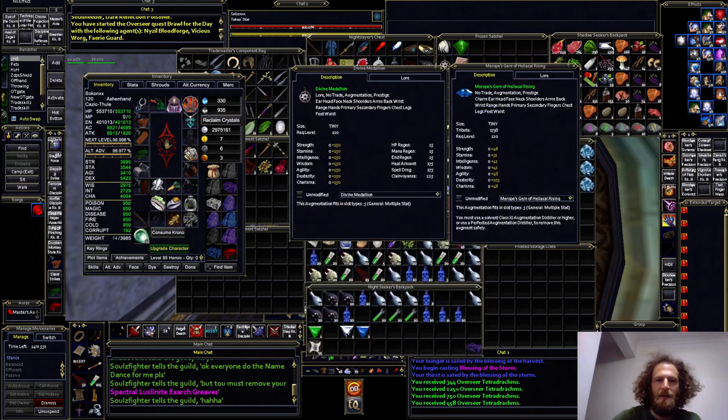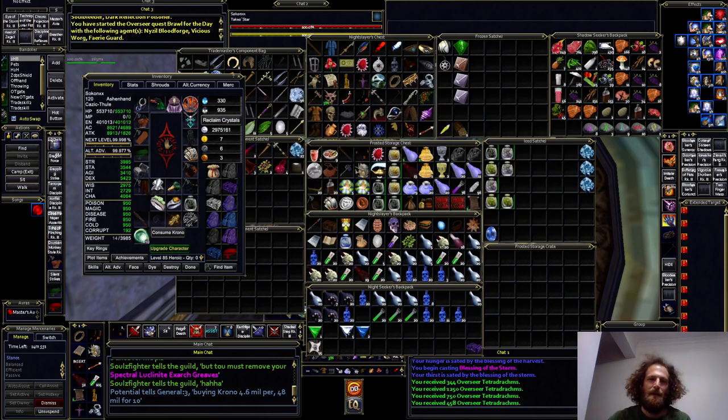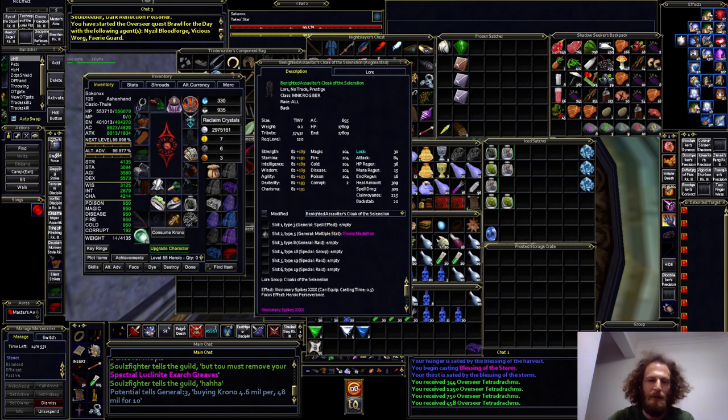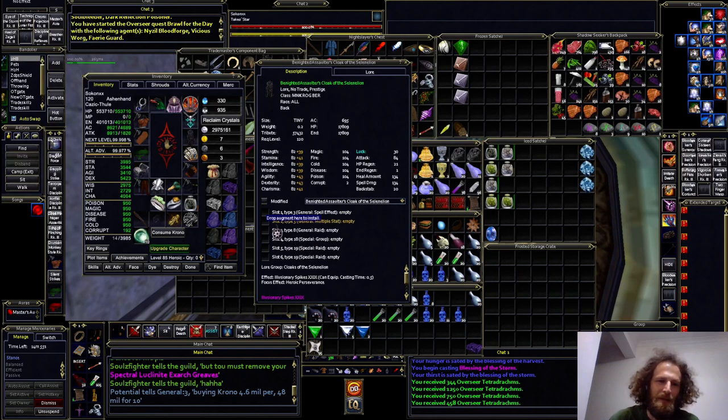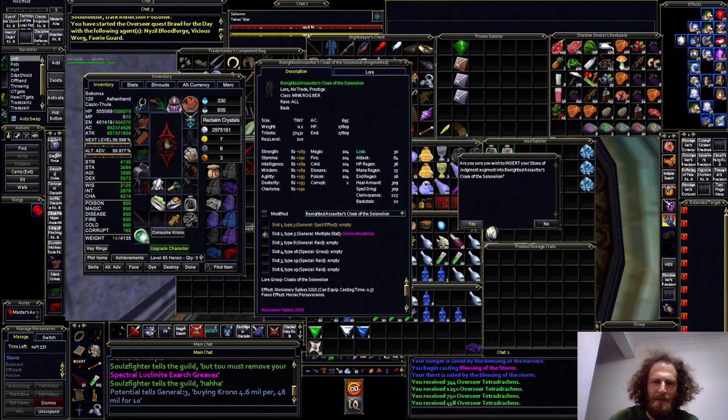I'll still have this Aug equipped for eight expansions, which is nice because it takes a lot of group missions to buy one Type 5 currency Aug. You have to grind like 11 group missions to buy one. So that's one less Aug I'll have to do — multiply that by eight expansions, that's like 88 missions. I might as well fully Aug the cloak. One cool thing about it: you don't have to use an Augmentation Distiller to take it out.